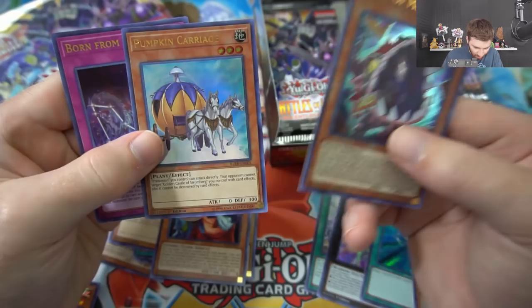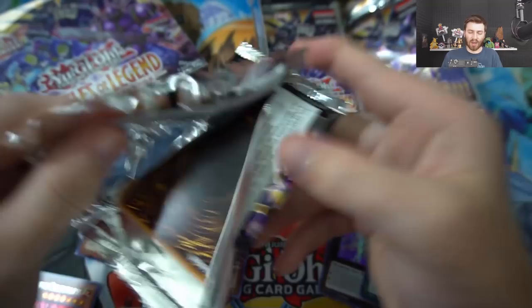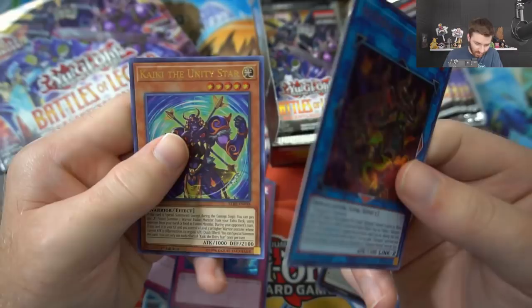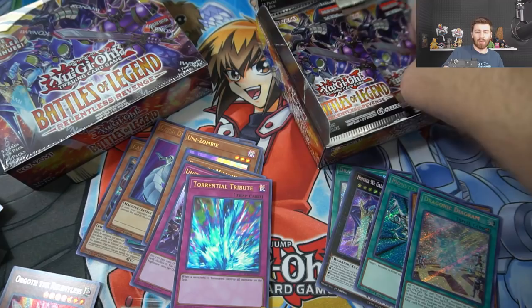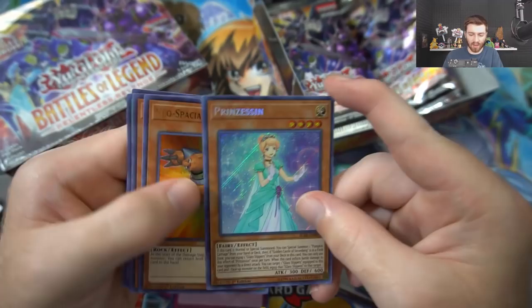Eater of Millions, Uni-Zombie - very good reprint. Born from the Dragon, Pumpkin Carriage, and Eater of Millions again. Cool to see Eater of Millions get the reprint as a common. That's kind of my story - but when I got back I had the urge to open up a lot of old booster boxes. Another Draconic Diagram! Guess I'm gonna be playing True Dracos. Nightmare Torrential Tribute ultra, Sextia, and Kaiki the Unity Star.